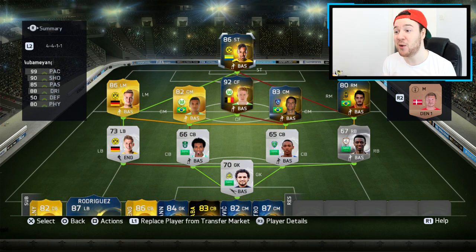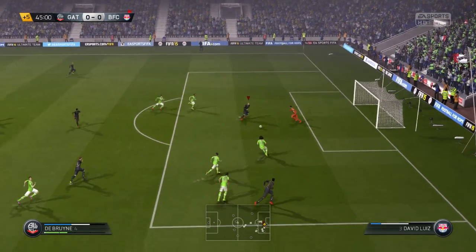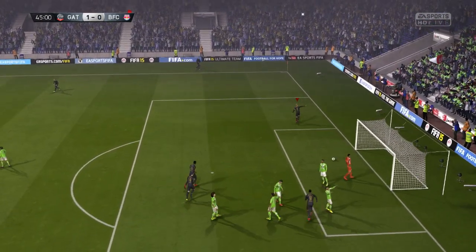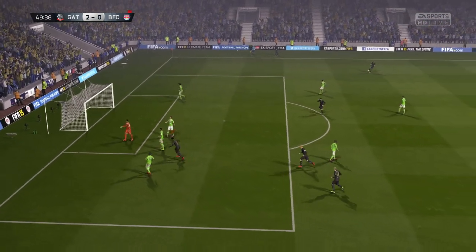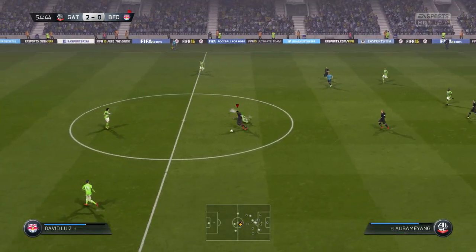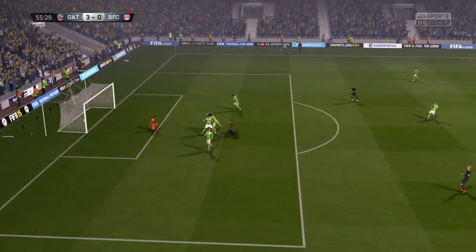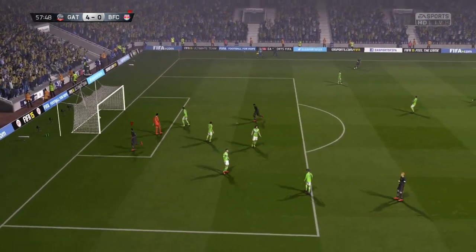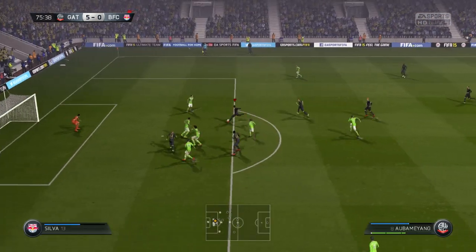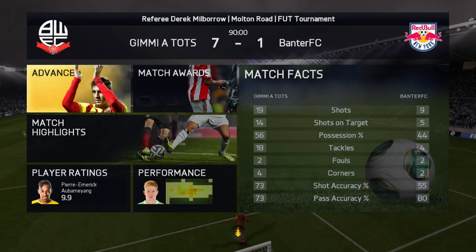I've been loving De Bruyne and Aubameyang recently so I popped them in. The first tournament match was against a 4-5-1 side. For me the 4-5-1 just doesn't cut it playability-wise — having basically five attackers with one center mid isn't good enough. This guy was using it and he got destroyed by Aubameyang. He put down his controller and Aubameyang absolutely abused him. It finished 7-1 and I was through to the quarters.